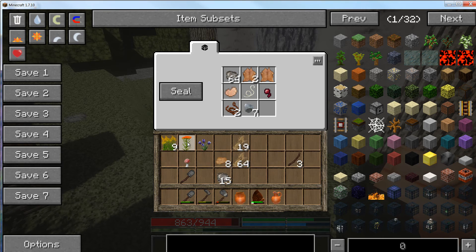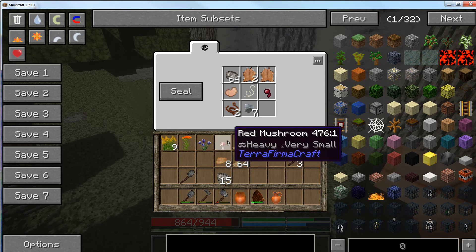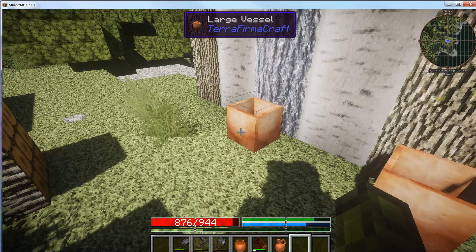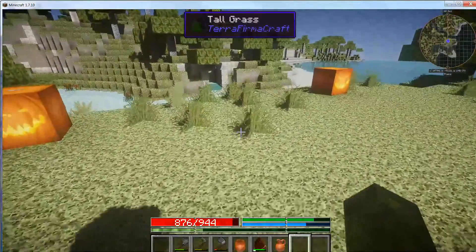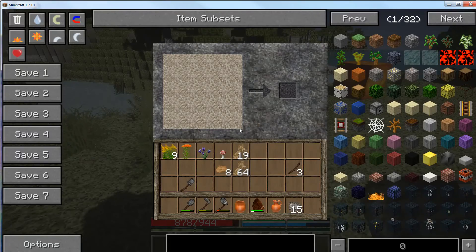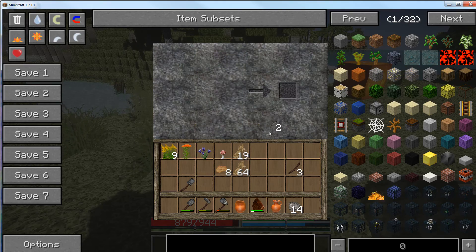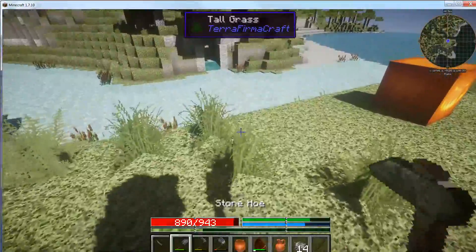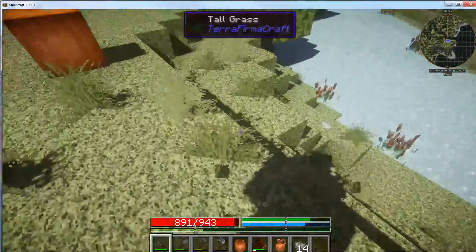I've got 12 ounces of food left and you have 27.5. I'm going to put some saplings down so they can start regrowing. Trees grow about a block every month and a half — it's not instant. You might as well farm old trees. Can you bone meal them?